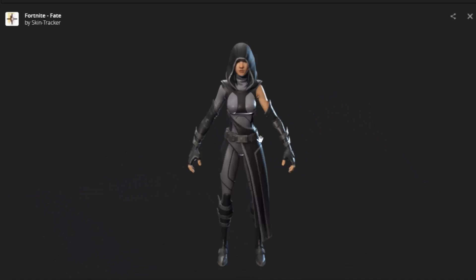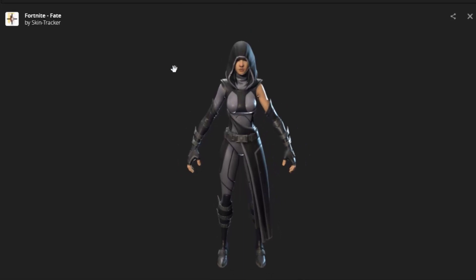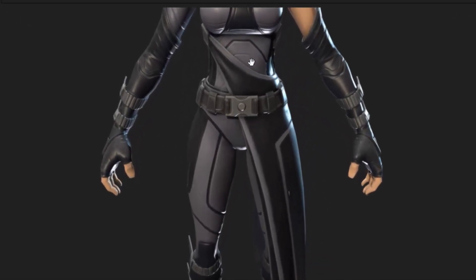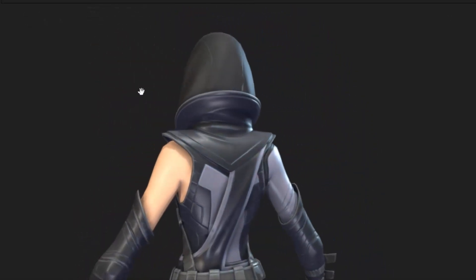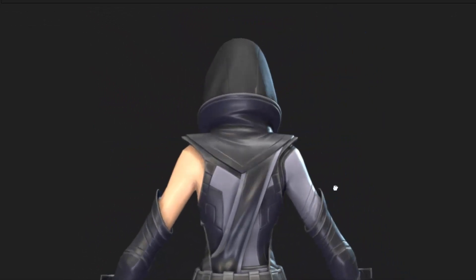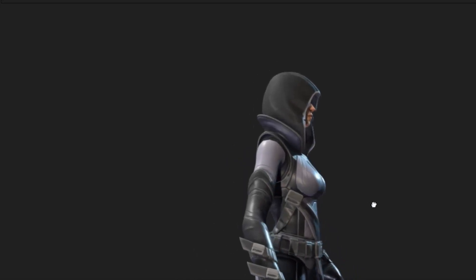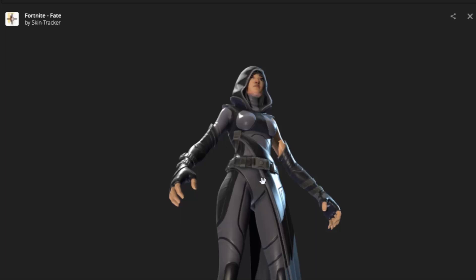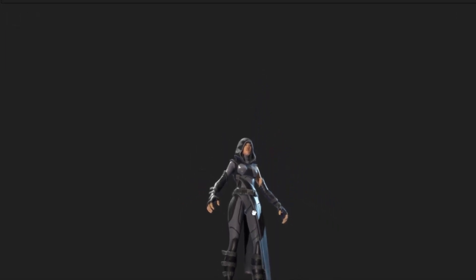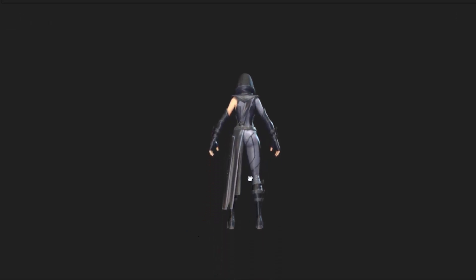The next character is Fate. People are saying that this is Omen's right-hand man — or right-hand woman, we should say. She is quite interesting because we don't know if she's a good or bad person. You're going to be seeing her back bling and her pickaxe as well, which is very interesting. She is a very interesting character. I'm not very sure if she's bad or good — just because she has a black color to her does not mean she's bad.